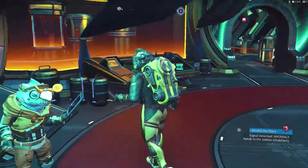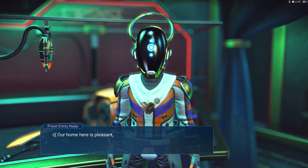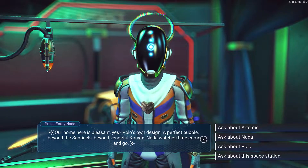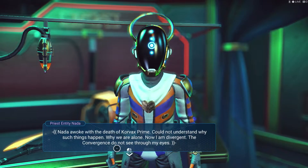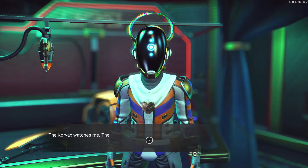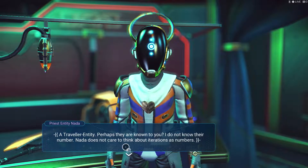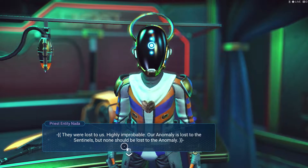Alright, we got to speak with Nada first. Here: pleasant. Yes, Paulo, own design — a perfect bubble beyond sentinels, beyond vengeful Corvax. Nada watches time come and go. Alright, so she found her friend. We'll ask about our Terminus. Nada does not care to think about iterations as numbers. Highly impossible — our anomaly is lost to the sentinels but no one should be lost to the anomaly.